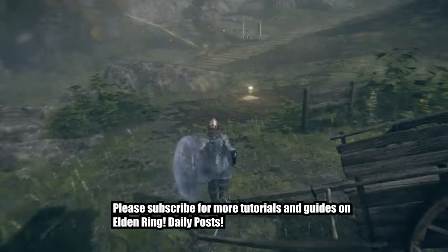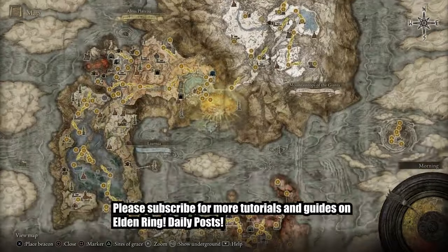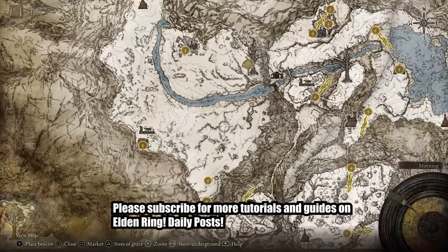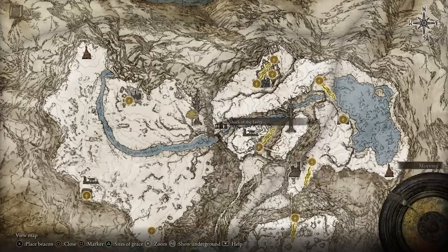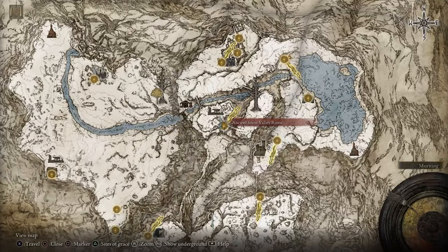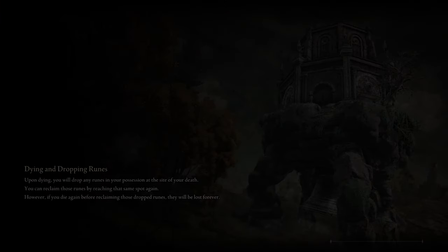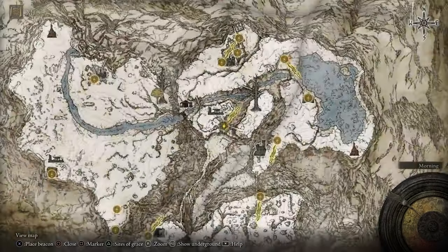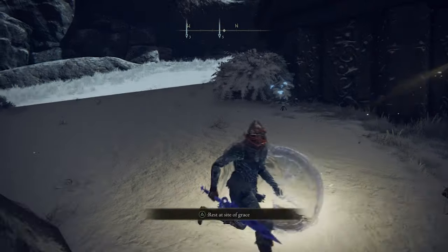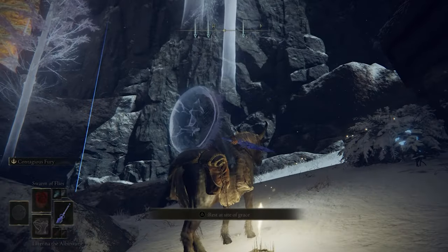After you do this, you gotta go all the way to the frozen lands — specifically you need to get to the Stargazer Ruins. You're gonna teleport yourself all the way to the Ancient Snow Valley Ruins and go over there. We're just gonna try and reach the Stargazer Ruins, and I would advise you to follow exactly my steps so hopefully we find it without struggling too much.